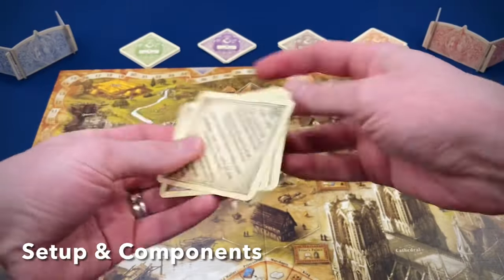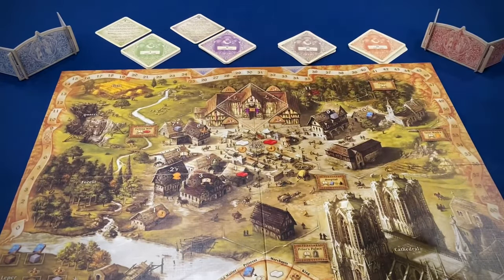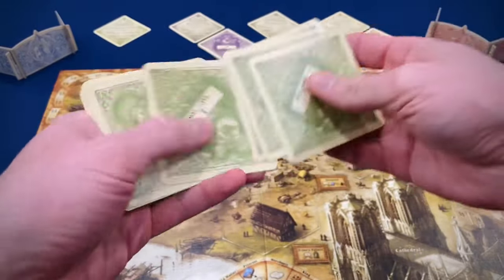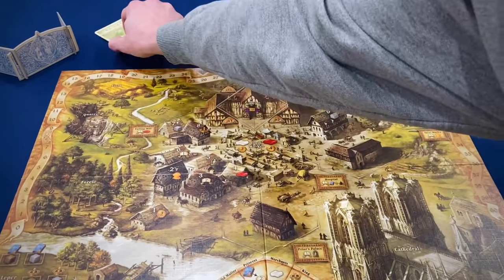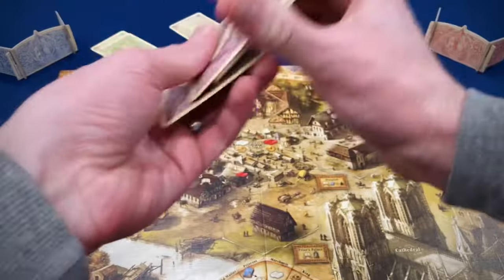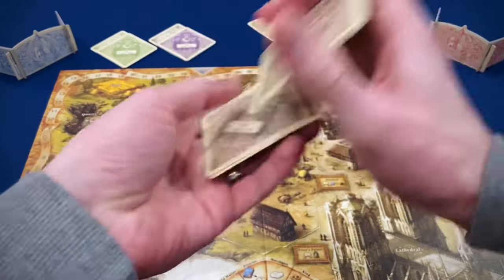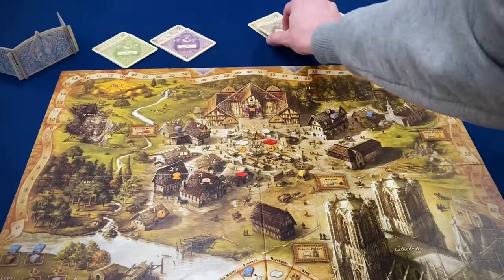For setup, find the cards that are numbered and place them face up in order at the top of the board: one, two, three, and four. Then take the corresponding deck for each number, shuffle those up, and deal six cards to the stack at the top of the board. These cards track the progress of the game — offset them slightly from the face-up card so you can see when you're getting near the end of the round. Each card is a round, each era is six rounds, and there are four eras, so you get 24 turns total.